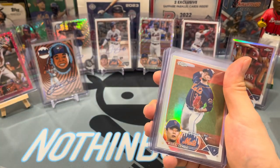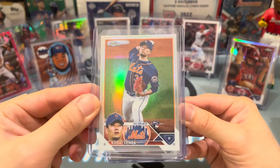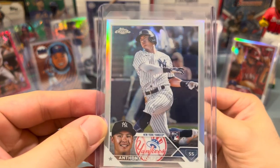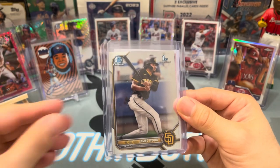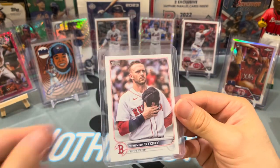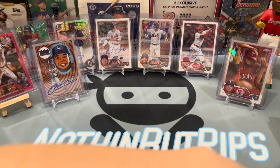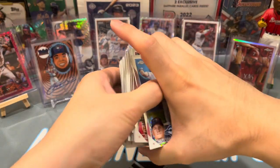Kodai Senga refractor, Anthony Volpe — nicely centered, that one will go to PSA too. James Wood Bowman Chrome first and a Trevor Story short print. That's all the secondary hits. Let's see the main hits — let me move this base pile.